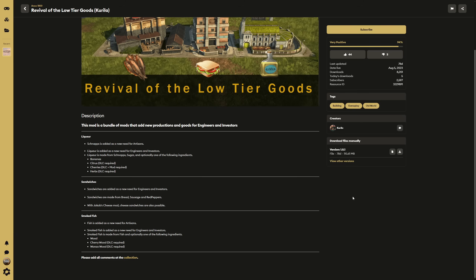Liqueur also optionally uses one of the following ingredients depending on your DLCs: bananas, citrus, cherries, or herbs. There are also sandwiches that can be provided to engineers and investors, made from bread, sausages, and red peppers. If you have Jacob's cheese mod, cheese sandwiches are also possible. Then there's smoked fish — fish is added as a new need for artisans, and smoked fish is added as a need for engineers and investors. It's made from wood, fish, cherry wood, or wands of wood, depending on your DLCs.